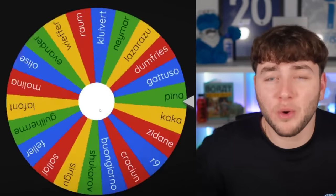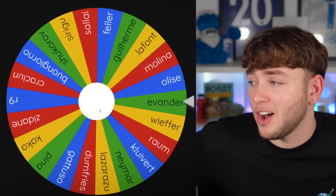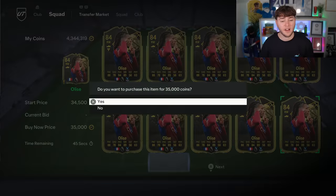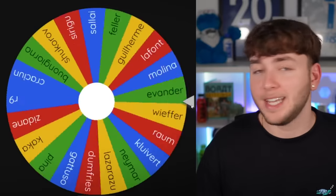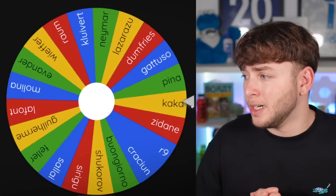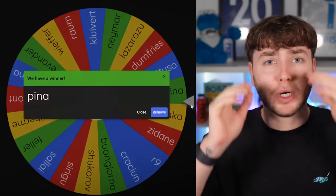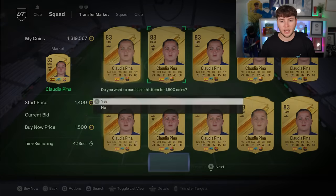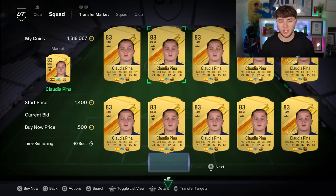I conceded eight goals — eight goals in the first round of draft. Are you serious? Let's find out who we're discarding first. It's going to be Alise — 35,000 coins. Goodbye, Alise. Next up going in the bin: oh, I was so close to Kaka — it's going to be Piña. She's also going in the bin. Claudia Piña, you absolute stink-a-rooney. Goodbye.